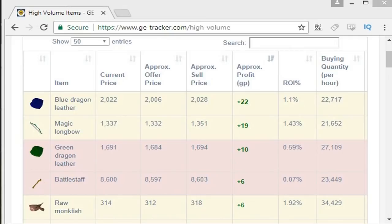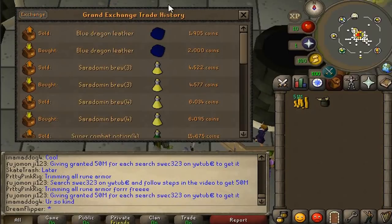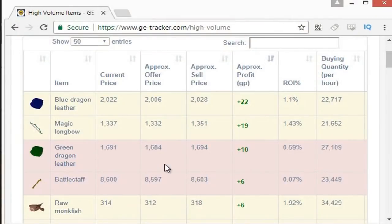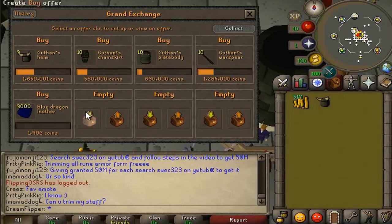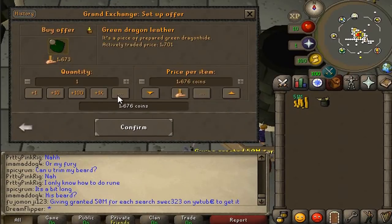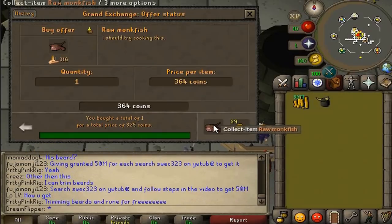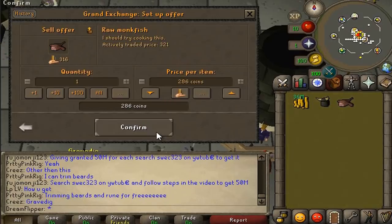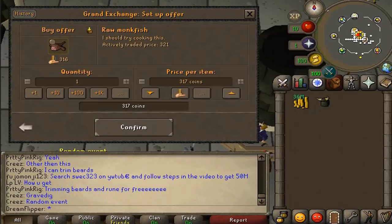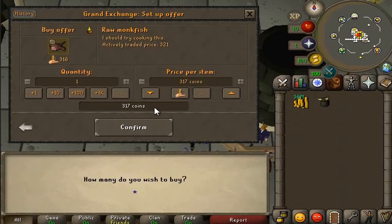Next up we're going to try some high volume flips. We saw the dragon leather which has an insane margin - probably won't stay like that so we'll re-put that offer in later. G Tracker is also showing green dragon leather, which has a 20 GP margin - still pretty good, so we'll do another 9k of those. Let's also have a look at raw monkfish - should be a quick flip. It's selling at 325 buying at 316, that's really good. The limit on these is 13,000, so we'll do 12,500.